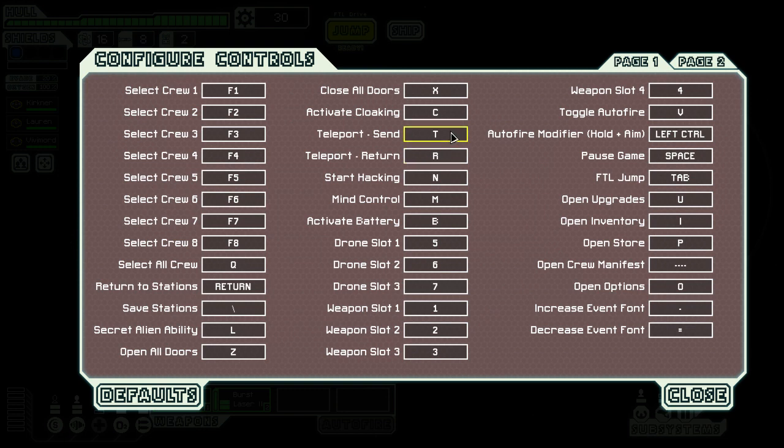You've got hotkeys for teleporting and returning your crew, hotkeys for starting hacking, mind control, batteries, cloaking, and all that useful stuff. Another useful one is increasing and decreasing the event font size — you can make it bigger or smaller by hitting minus or plus next to the backspace key (not on the numpad). There are also hotkeys for jumping and opening stores. You can also change your auto fire setting — if you want to auto fire just one weapon instead of all your weapons, you can hold down Control to do that.